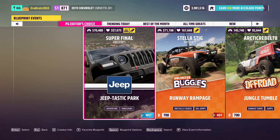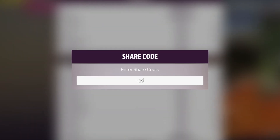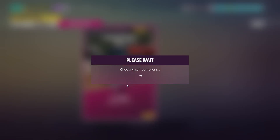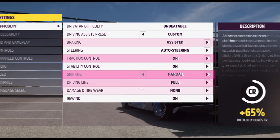Once that's all taken care of, you can go to Event Lab, Event Blueprints, and then enter the share code shown on screen. This is going to show you a skill points farming method that you can use to get 10 skill points every 30 seconds. You're going to want to start the event and then go into difficulty and settings and copy the settings I have on screen now.